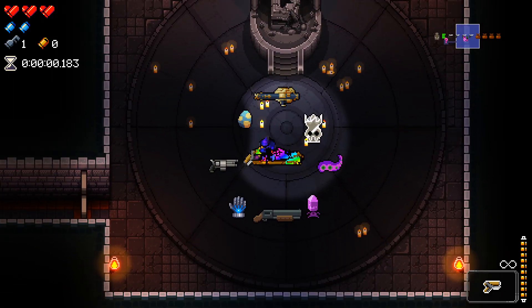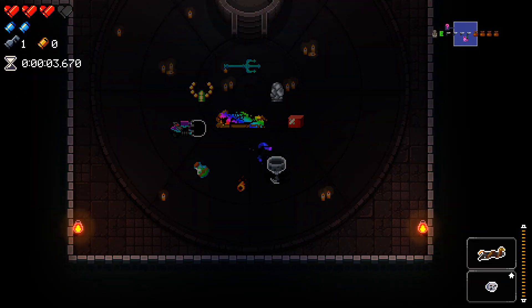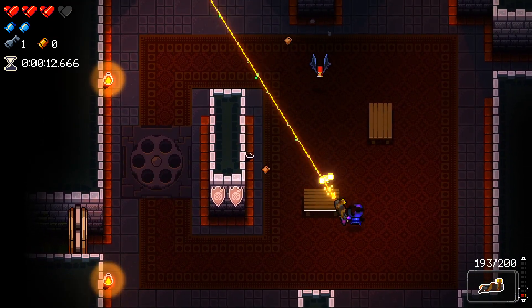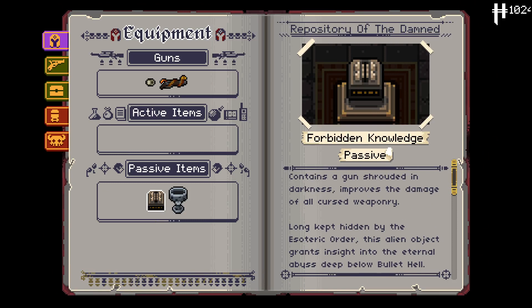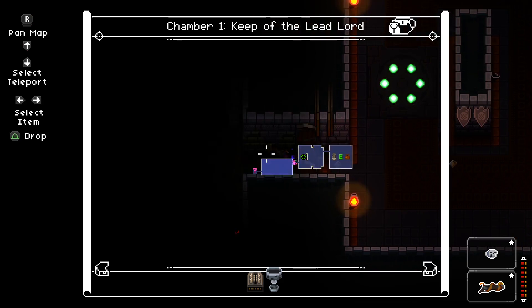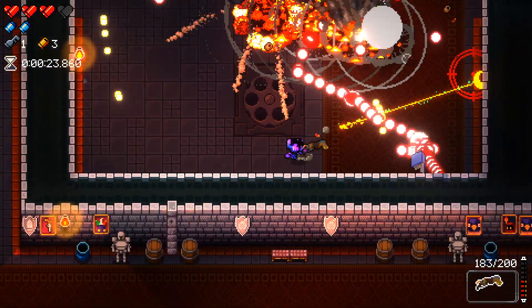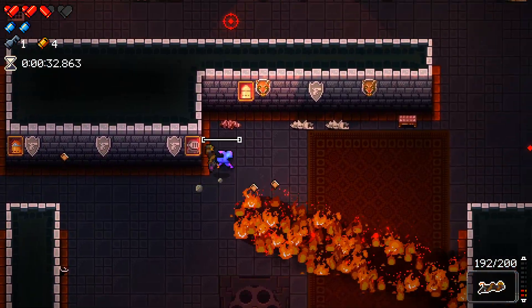There are a few guns in here as well. Did we get yellow chamber to start? We got this thing instead. Starting with Holy Grail essentially means if we find a good gun, we get it with infinite ammo. The rattler's a really good gun, so I will take it easily. There's a lot of fire in this room — a mighty amount of fire.